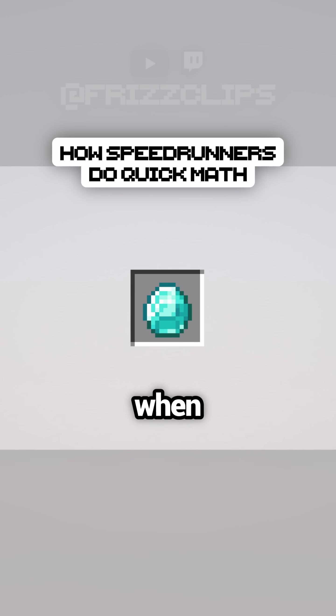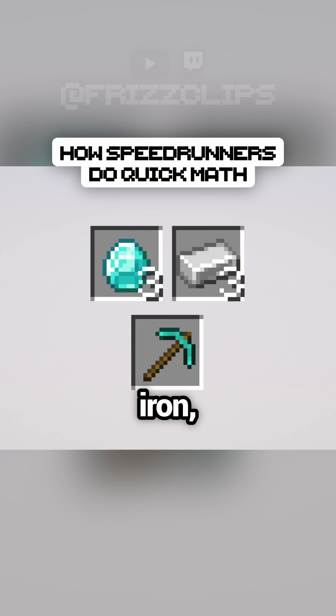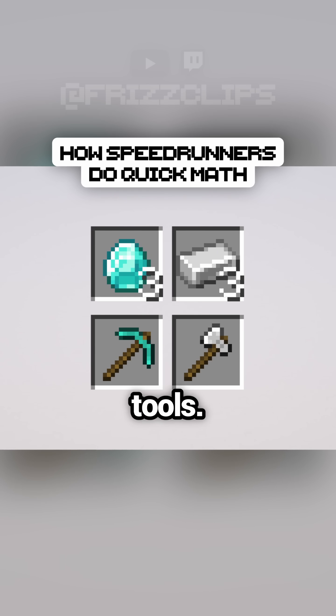Diamonds are the wild card when it comes to crafting, so you need to pay attention to how many you get. If you get 3, they should be used to make a pickaxe. This will save on iron, so you can use that iron to craft the other tools.